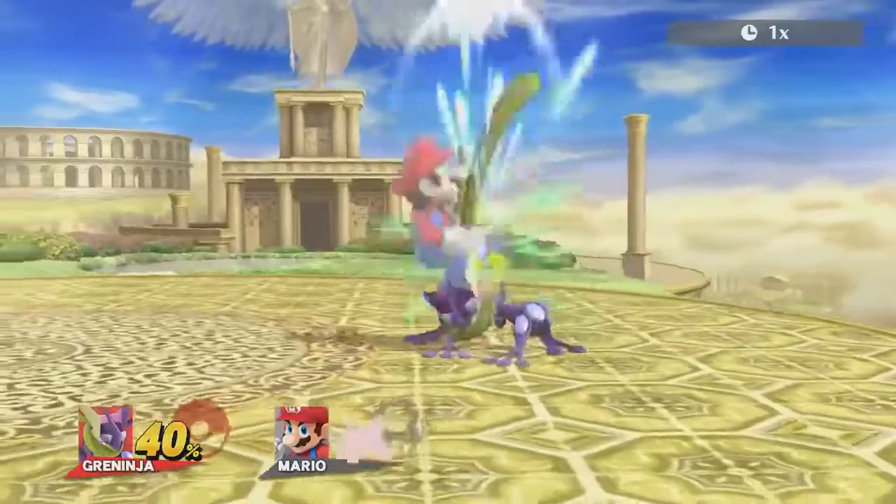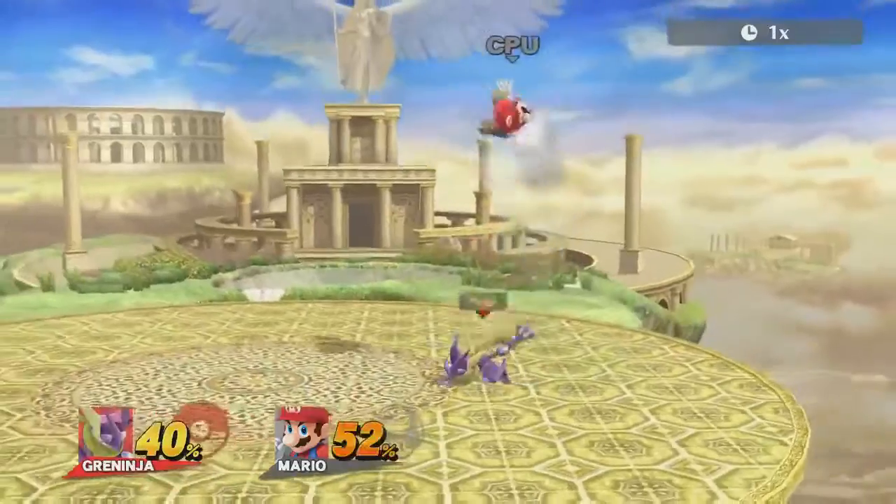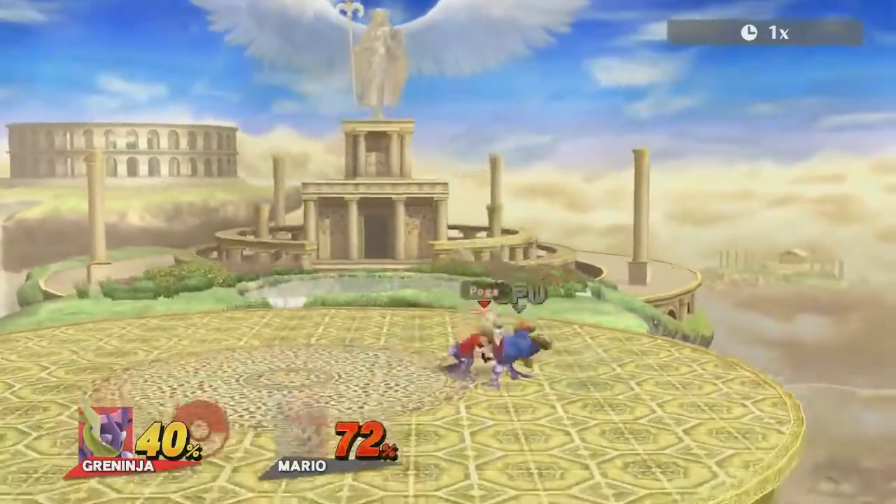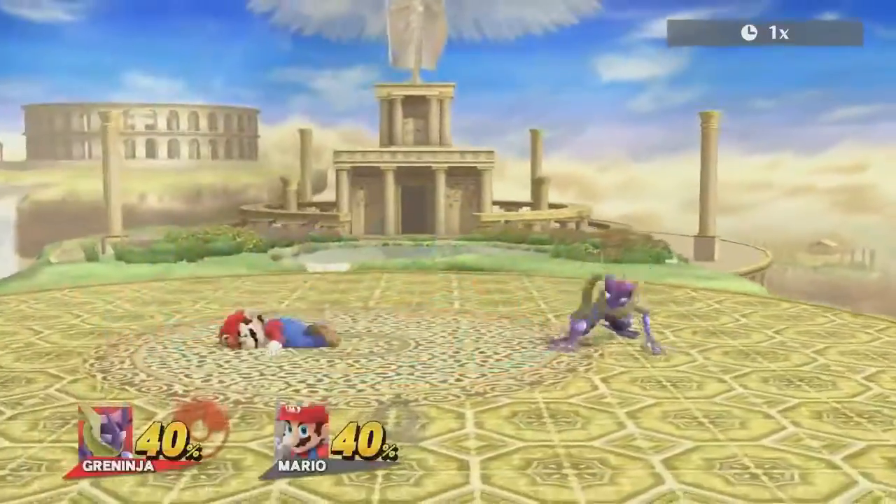However, if you fastfall during the earlier hits of the move, the opponent will receive a sort of spike effect, being dragged down with Greninja. This is also not the part of the move you're looking for.